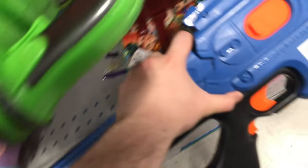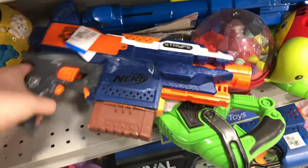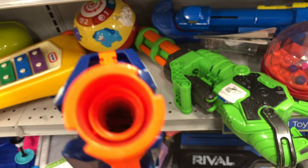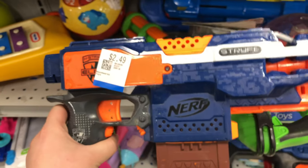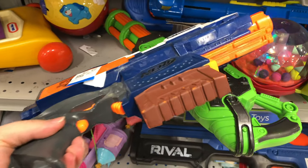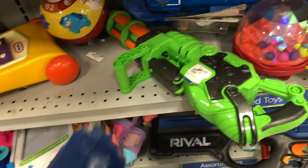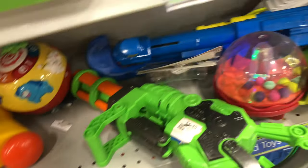I gotta put this Charger down — it's kind of hard to hold blasters and hold the camera at the same time. Let's check this Strife out real quick. $2.49 as well, just like the orange one from the first store. So yeah, I'm gonna be grabbing this as well. Love me a good Strife. And it looks like somebody's painted up this magazine — it's kind of brown looking. That Strife looked a little darker than it normally does.